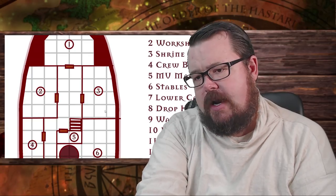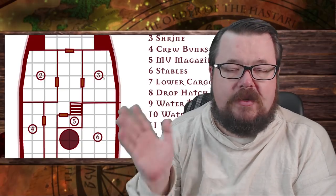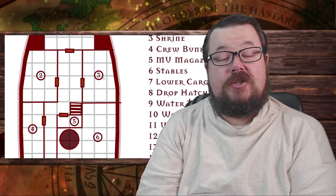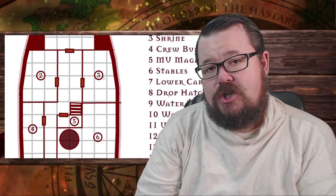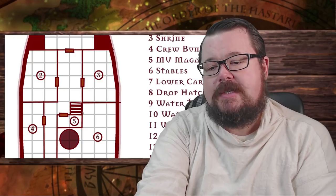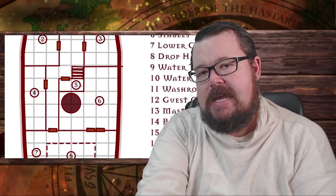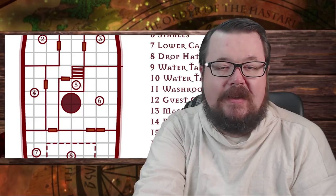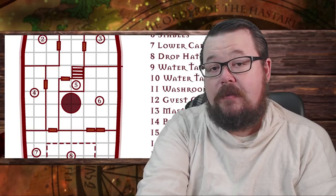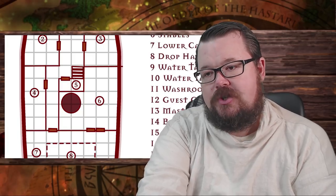Number two is the workshop. Number three is a religious shrine — there are many gods in Braxia and the orders don't prescribe which must be worshipped. This shrine room contains shrines to most gods and captains are free to choose which they worship in the privacy of the shrine. Number five is the MU storage — the magazine — right in the center of the ship in the most protected location possible, limited to the first officer, the captains, and the engineers who need those magic units for the ballistae or the engine.